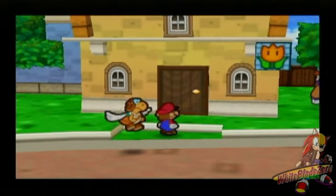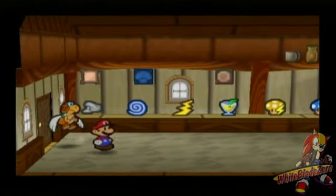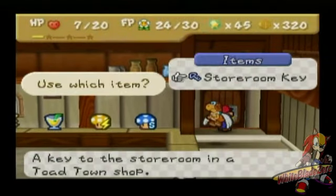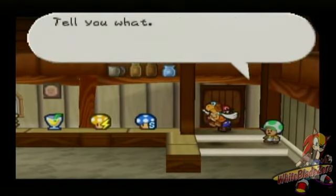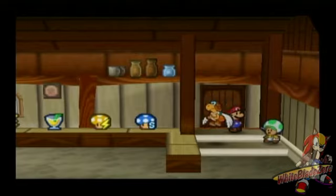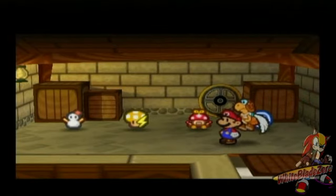It's probably the only town I know that has two shops. You can see what the Storm Room Key is for now — for this lock. If we're getting the Storm Room Key back, he'll let you take whatever's inside. Let's see what we got here. We got a Daisy Dial, a Volt Shroom, and another Snowman Doll.